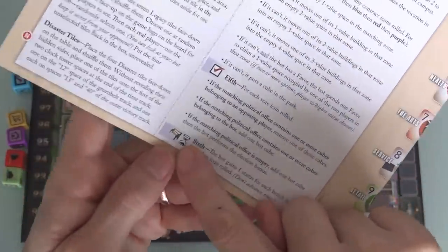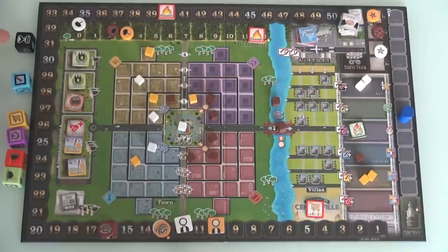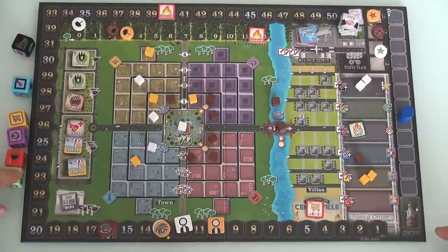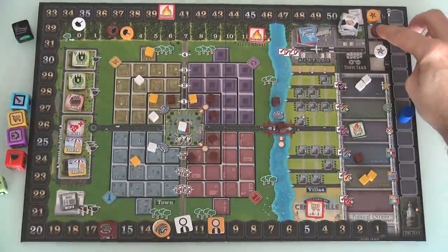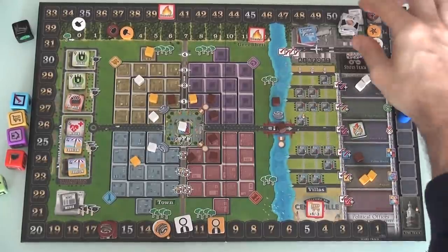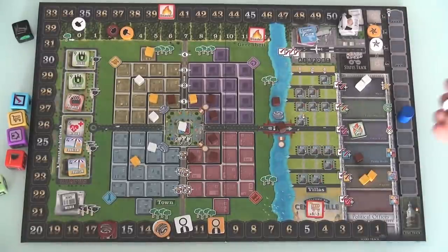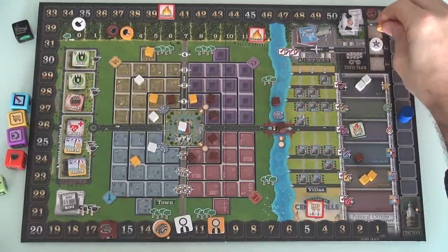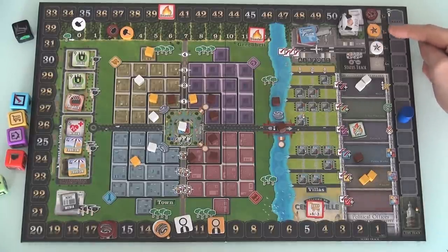If he has any hourglasses or benches, he treats them both the same — for each one he has, he moves forward one on the status track. He never moves the timer forward. So in this case he had one hourglass, so he moves forward one and kicks me down. He is now the top dog on status. He kicked me out, so I get a favor — just like if a human player kicked me out. Also, at the beginning of the game, he starts as a double star instead of a single star, so he starts out upgraded, unlike us.